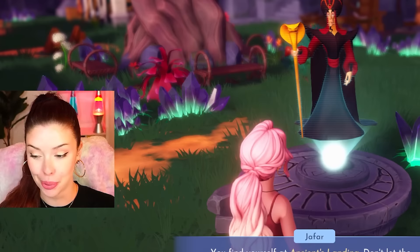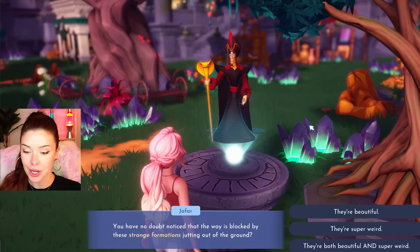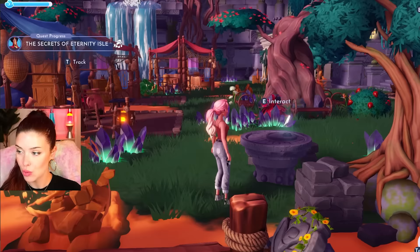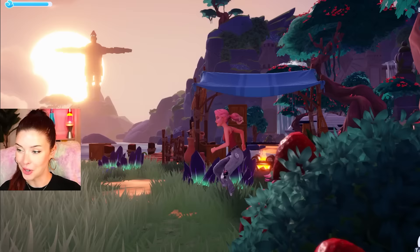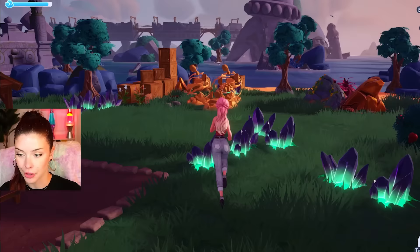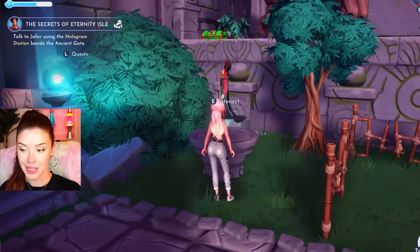There are countless treasures to be found here, but apparently that's not going to come too easy. We have to find the Ancient Gate, which will take us deeper into the island — but apparently it's blocked by the splinters of fate. I'm a little intimidated. We have to go clear the way, but I have to explore first. These are the things I have to remove, but they kind of look pretty — can I keep them instead? I think I found a hologram station. I'm going to clear these away and see if we can talk to Jafar again.